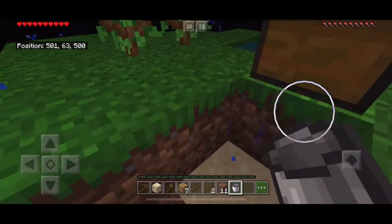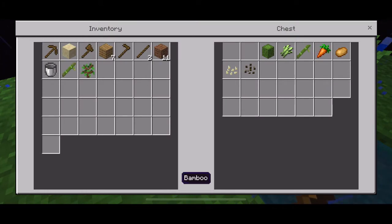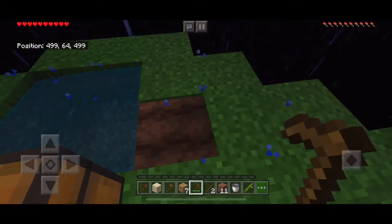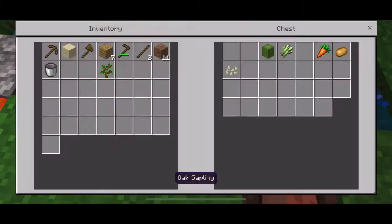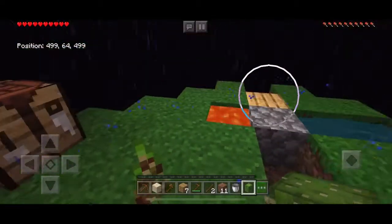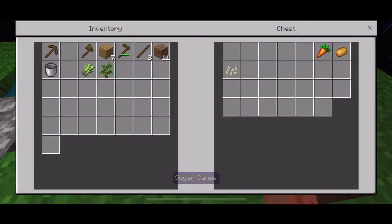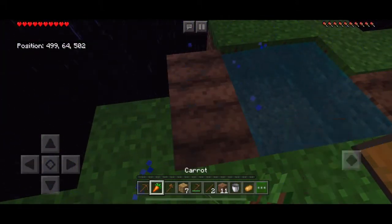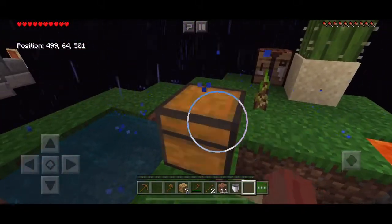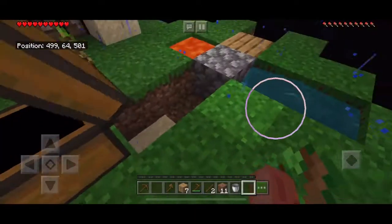Now let's get working on our farms. I need melons, so let's get some bamboo, pumpkin seeds, melon seeds. Put the bamboo there, melon seeds right here, sugar cane, cactus on sand. Reverse that — put the cactus on sand, this is how you're supposed to start. There's carrots and there's the potato. I don't really want the pumpkin right now.